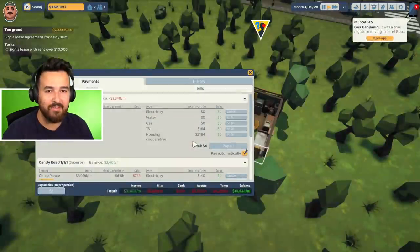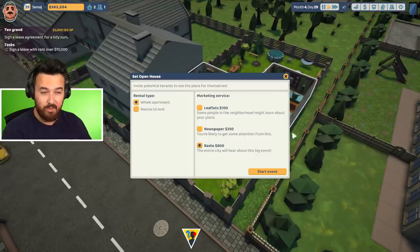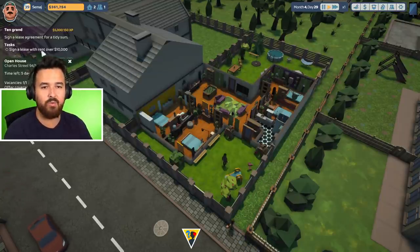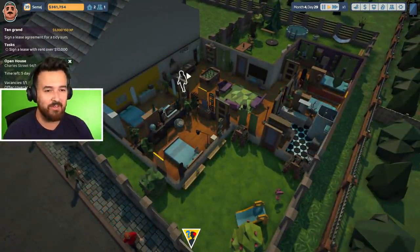I'm trying to kick this guy out — six grand, good riddance. Now what we can do is begin an open house. I'm just going to rent the whole apartment because the rooms-to-rent thing didn't really work anyway. We need a single lease with $10,000, so we're going to try to do that. This person is coming through now — I'm just going to run the checks on them.